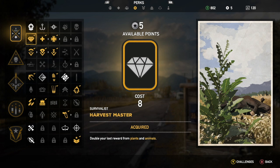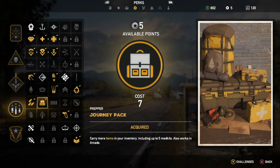If you want to max out the amount of skins you get, it's a good idea to have the Harvest Master perk set up, which will double the amount of skins you receive. Also make sure you've got the Journey Pack, which lets you carry more skins.